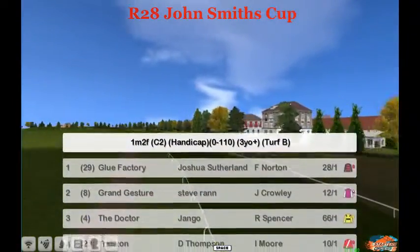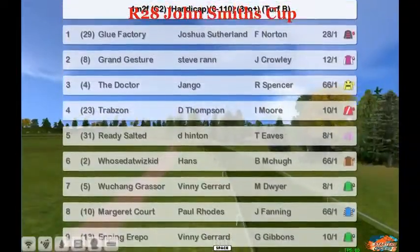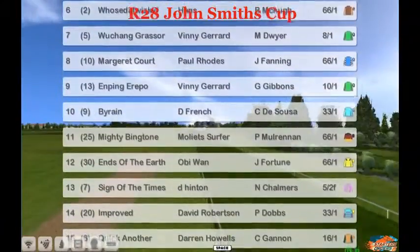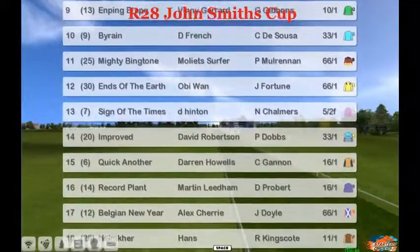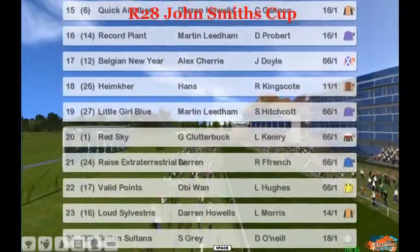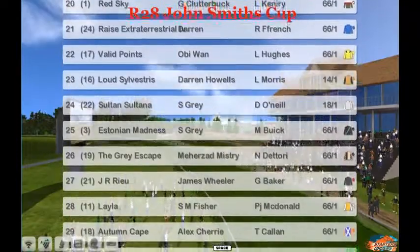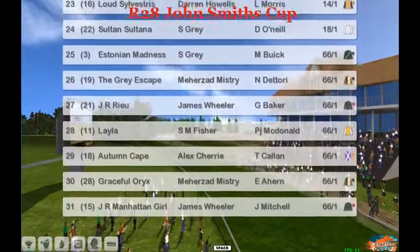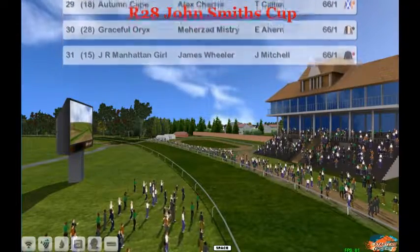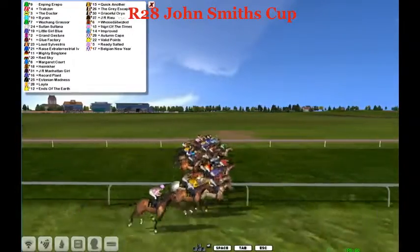The last race of my calling today — this will be the John Smith's Cup, and there is a massive field. Grand Gesture is 12 to 1 with some outside support. Ready Salted 8 to 1, Sign of the Times is the favorite at 5 to 2 for Darren Hinton. Heinemacher is 11 to 1, Salvestris 14 to 1. You can get any price at the books on the remaining runners — hopefully you'll be cashing out big money today.